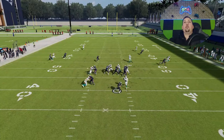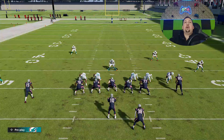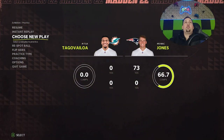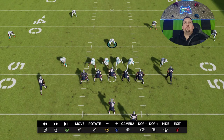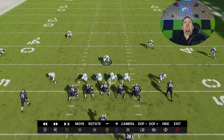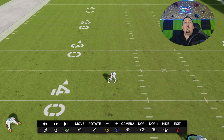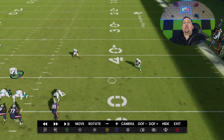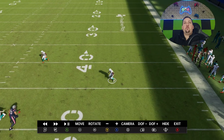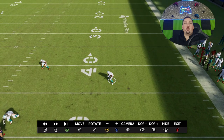I didn't even do the full setup right and I still got the sack. Obviously there's only five blockers, so that plays a big part. Looking at the replay — I didn't do everything I was supposed to — but you can see the alignment. The fact that I'm hard flatting, and these safeties are playing closer to the box than normal, means they get involved in early routes a bit sooner. But hard flatting means these guys will play down and get in the way of short check and releases.